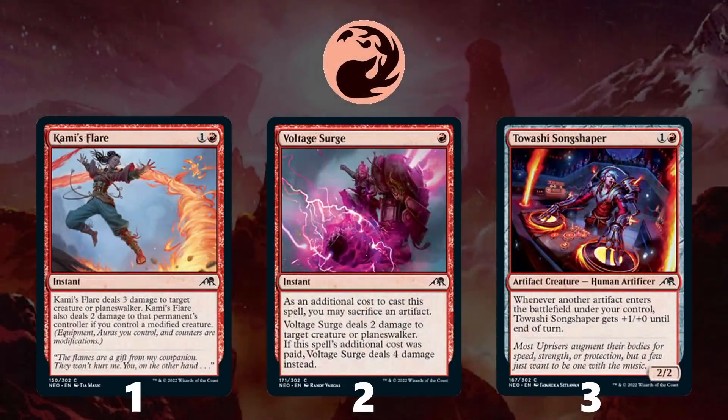Moving on to Red, at number 1 is Kami's Flare: 2 mana, deal 3 damage at instant speed, and you can even deal 2 damage to your opponent if you have a modified creature — truly a powerful removal spell. At number 2 is Voltage Surge: 1 mana to deal 2 damage at instant speed, with the ability to sacrifice an artifact to deal 4 damage for trading up on mana. At number 3 is Tawashi Song Shaper — Red tends to be aggressive and this card can attack with 3 power as early as turn 3, helping push through, force trades, push damage, and it's an artifact for artifact synergies.